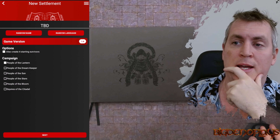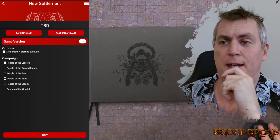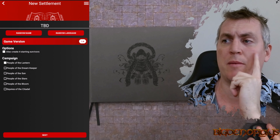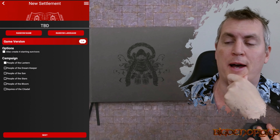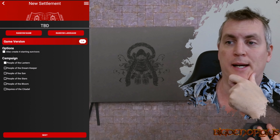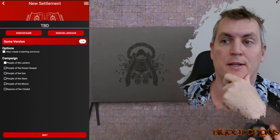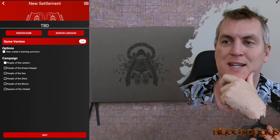I have played Stars, I have played Dream Keeper, I have played Squires of the Citadel, and I have not yet played Sun. However, I do want to play a normal campaign with the Frog Dog and the Black Knight. People of the Sun changes the dynamics of the game a little bit, so we will stick with People of the Lantern and create four starting survivors.